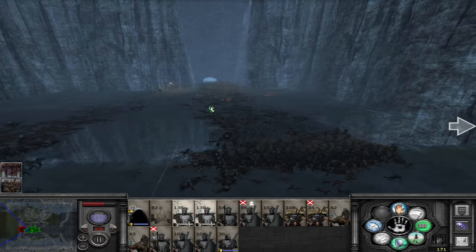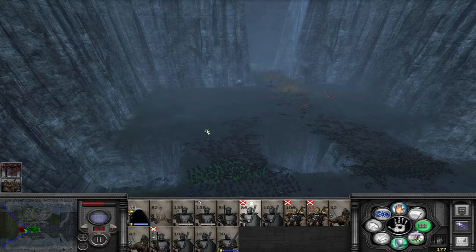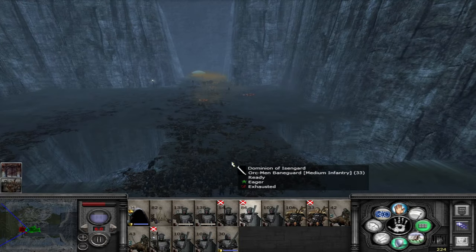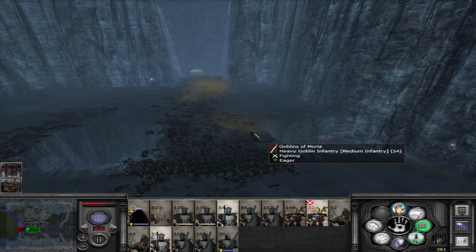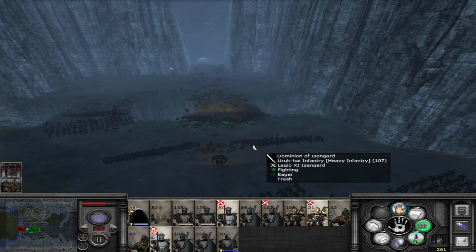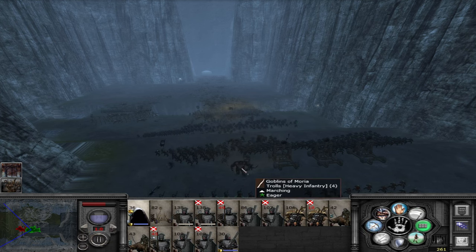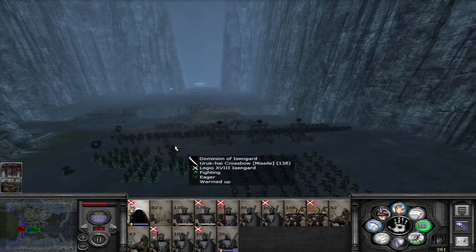Doing very well. Look at that, the double spikes — here come the trolls! The double halberd. They've got to die, they're doing too much damage. They're breaking through now — they're just pushing through like no tomorrow. You guys are supposed to be in shield wall as well. Some goblin infantry still left over here. Come around then. Come on Nazgûl, let's go kill these trolls — just two of them left.